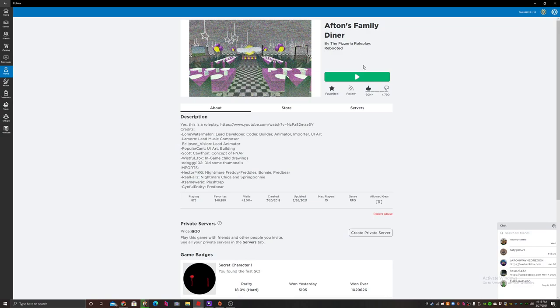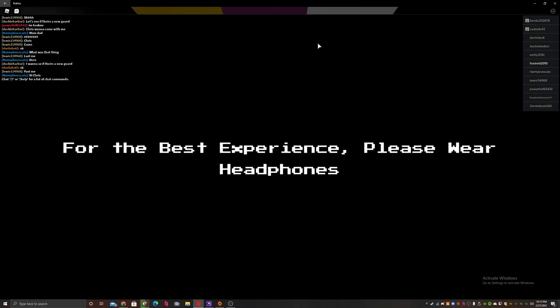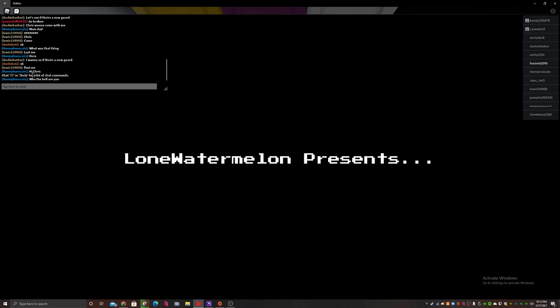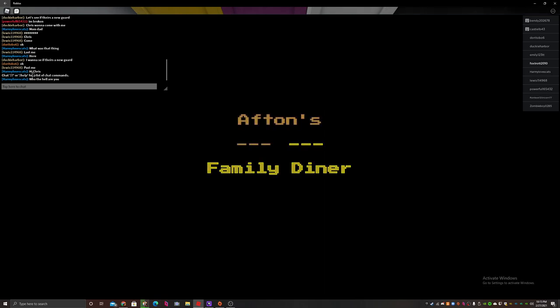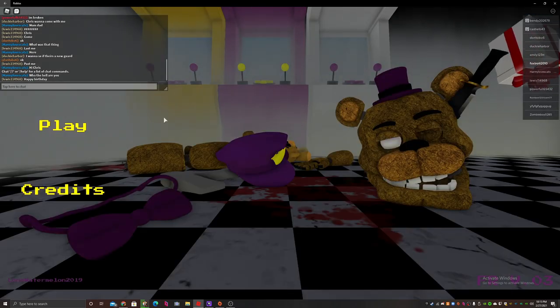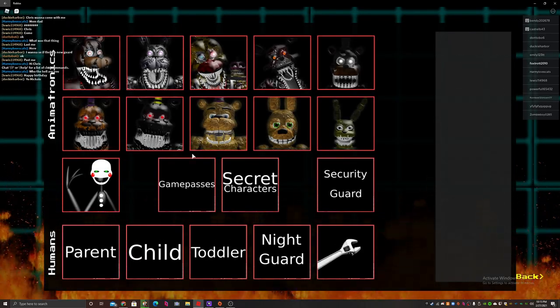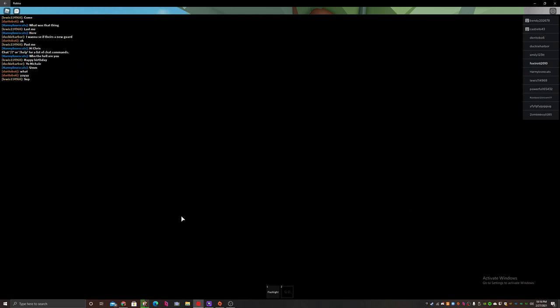Okay, for our last badge today, we're going to want to leave the game and then go back in. Alright — Afton's Family Diner, it's by the Pizza Roleplay Rebooted. Credit to the creator — read this guy's creator — Lone Watermelon Presents, Lone Watermelon Created, I think, Fazbear's Revamp 1 or 2 — Afton's Family Diner. Now I know a lot of YouTubers try to show you badges, but I'm going to show you the actual game name at the end. We're going to go back to Night Guard for our last badge today.